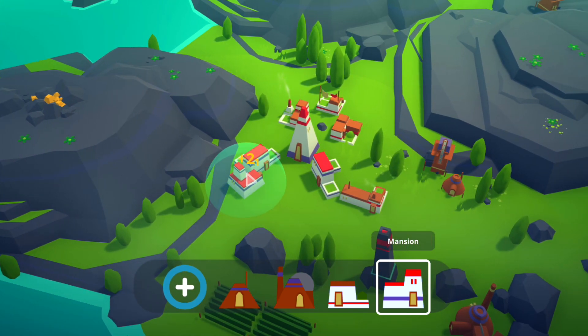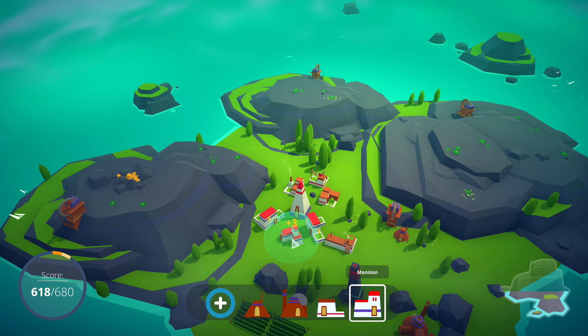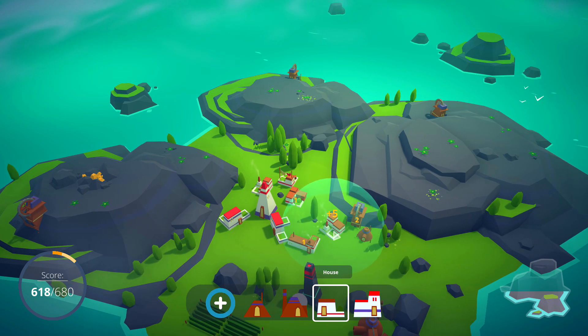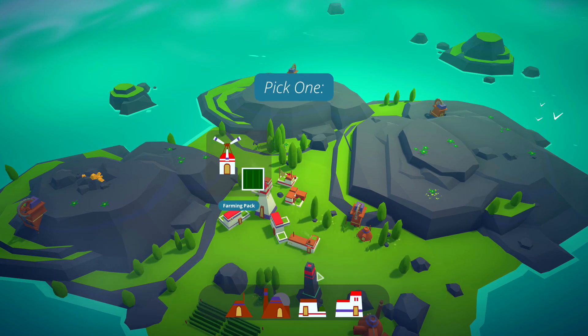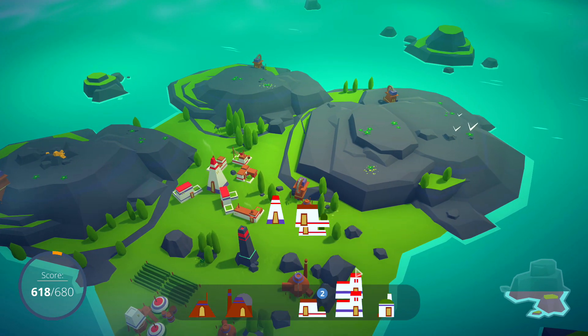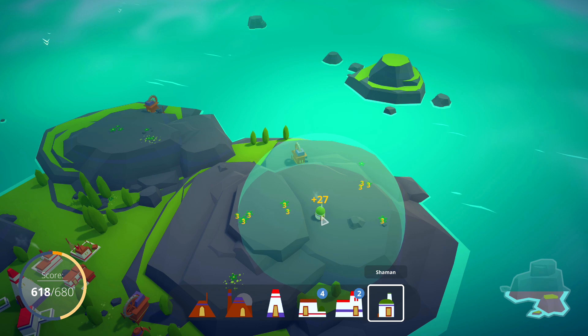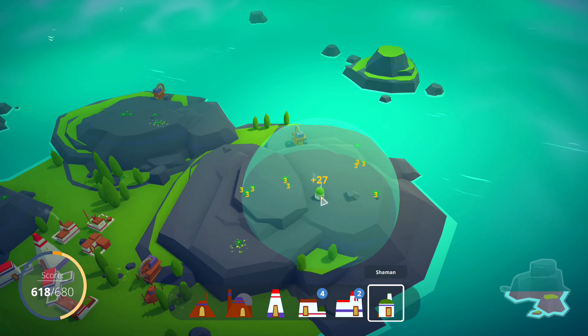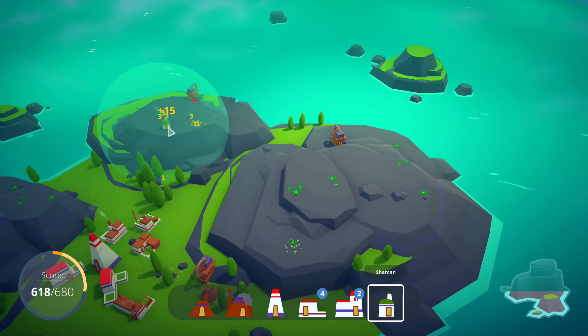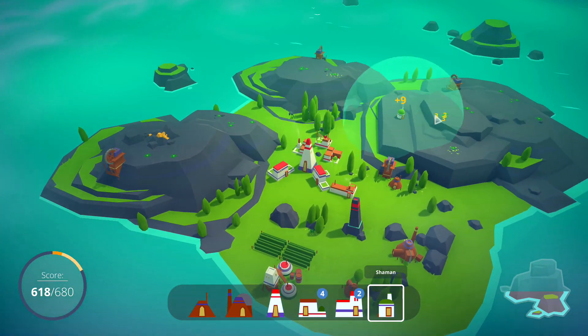I regret everything. Let's take another pack and see if we can salvage this. A shaman - sure. He gains bonuses for being next to flowers, and there are a whole bunch of flowers over here. This flower is everywhere. I think the first spot was the best one.